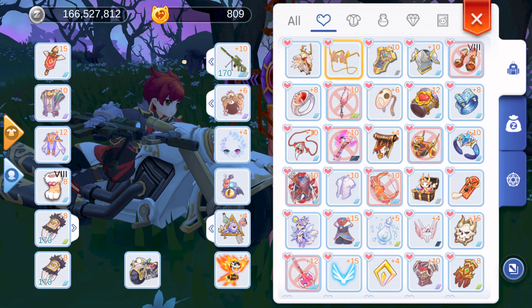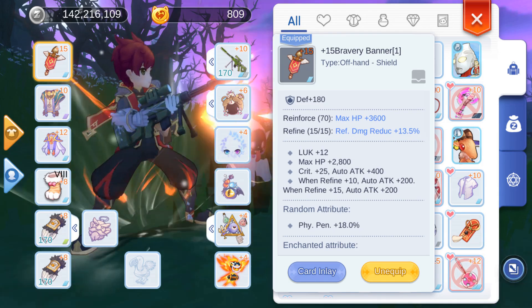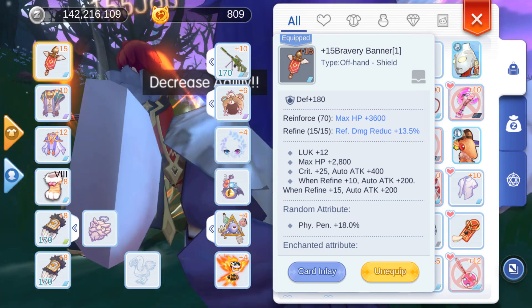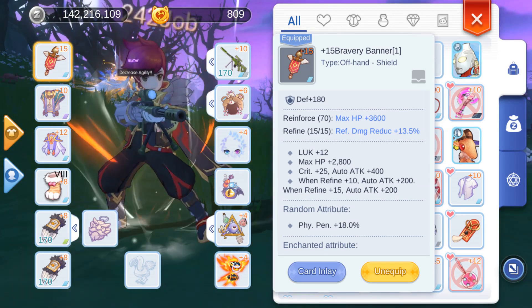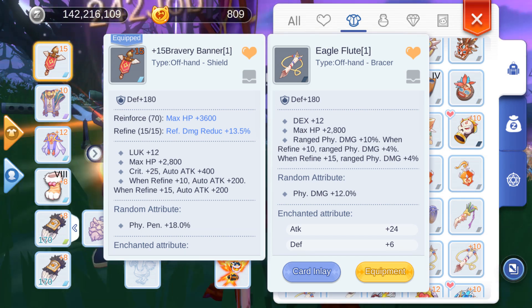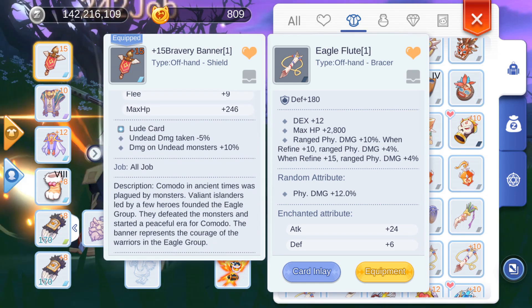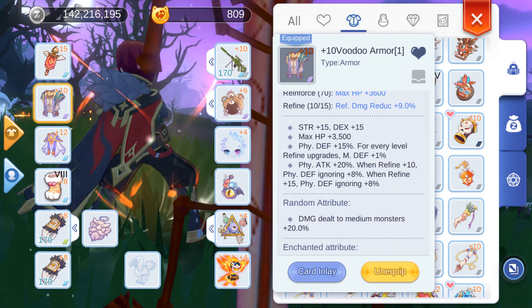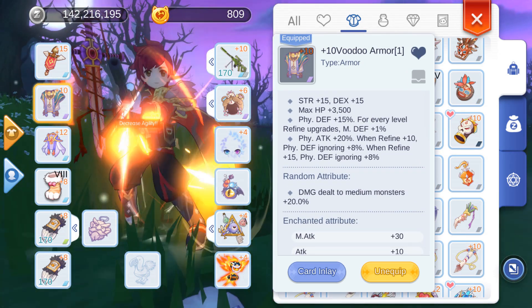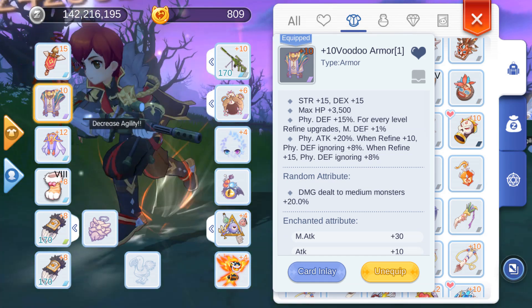Next is gear. I try to use as budget-friendly gear as possible; however, for the gachas, some of these are very hard to replace, so unfortunately you do need good gachas to play Gunslinger. For offhand, I use the plus 15 Bravery Banner with 18% penetration percentage as its random attribute — it grants crit, luck, and 800 raw auto-attack, which is fantastic. Eagle Flute with physical damage increased random attribute is also fine if you don't like crit. You need about 120 crit on these new maps to consistently critical everything. For card, I use the Lewd Card for 10% more damage to undead monsters. For armor, I use the Voodoo Armor with random attribute damage to medium monsters plus 20%, which is great for Horns and Wandering Spirits. It also has 20% attack and ignore defense.